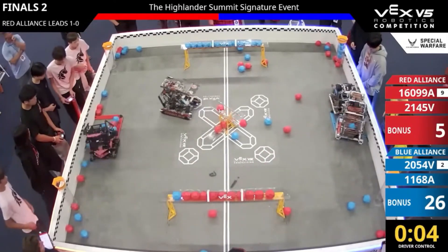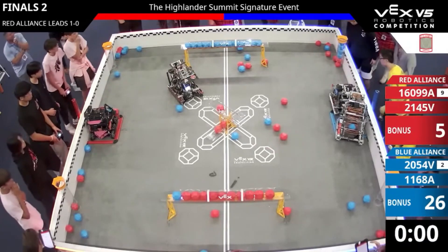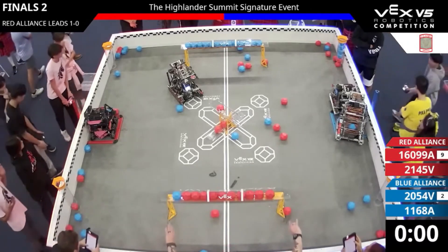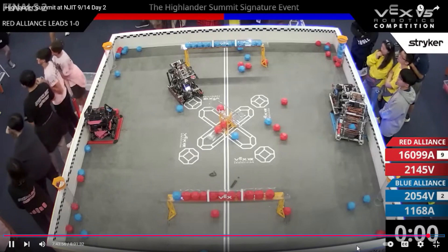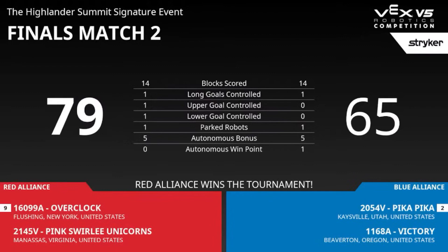The thrill, the passion — these students are here for it. Going for a double, park is blue, save for red. Overclock tries to find a score, and that is the end of finals two. The score is in: 16099A Overclock and 2145E, pink swirly unicorns, are Highlander Summit champions.